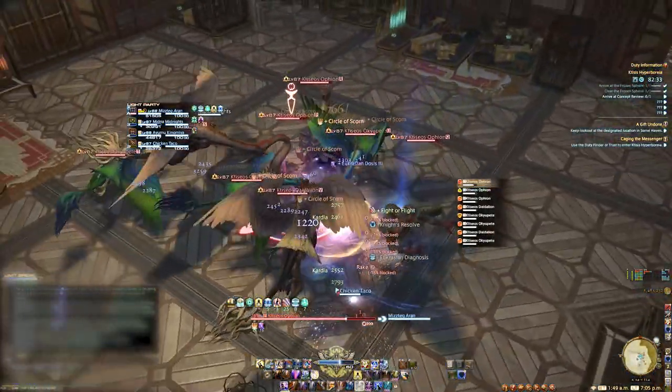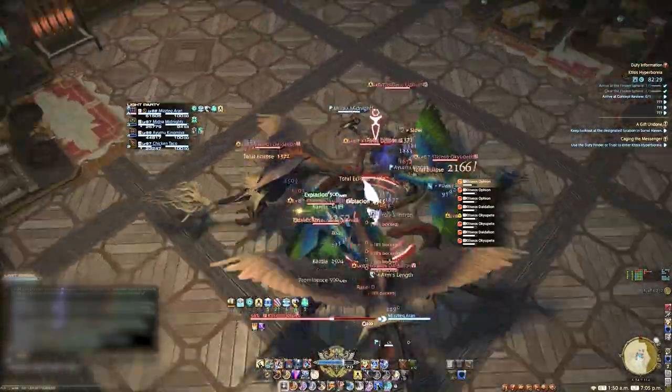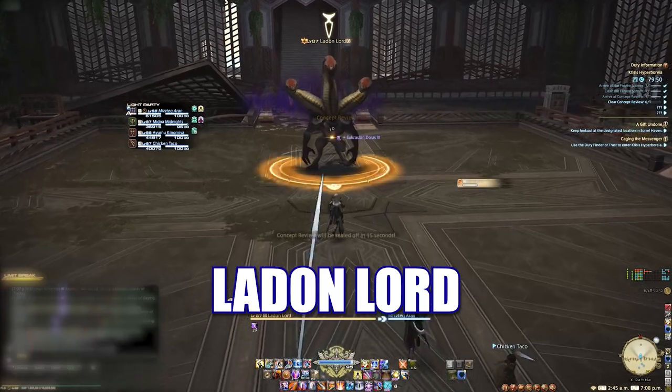The next section has some fairly big pulls if you choose to run wall to wall. Burn everything down as quickly as possible and don't forget your cooldowns. The second boss is Layden Lord.